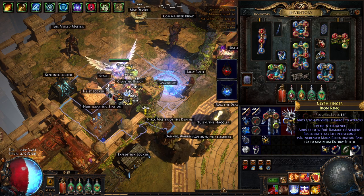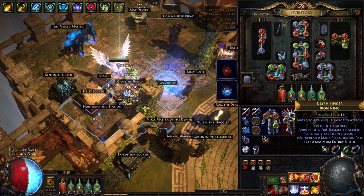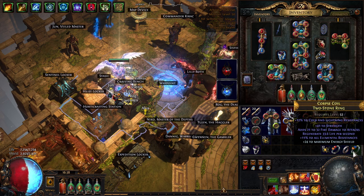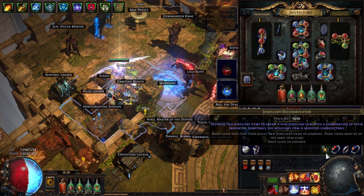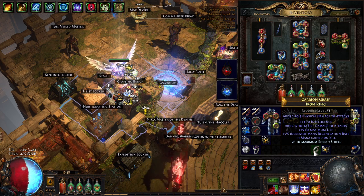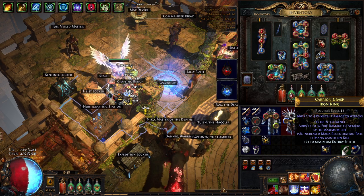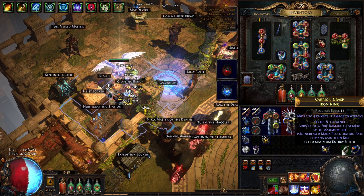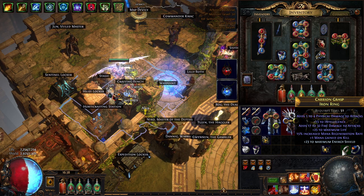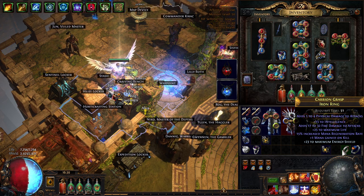That'll happen. The odds on that initial craft of getting both mods together is about 45%. Once you get rings that have two mods and you try to combine those — the one thing to note is you want bench crafts when you're doing those initial combines, but once you have items that have two desired mods on them, you do not want bench crafts when recombining the two-mod items. It's only the single-mod items when combining those together that you want to have bench crafts.